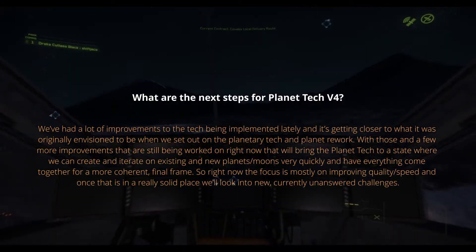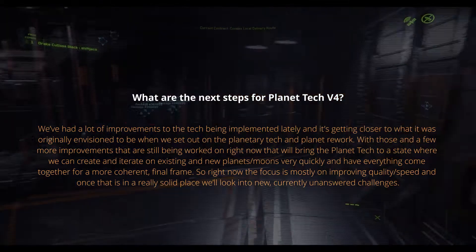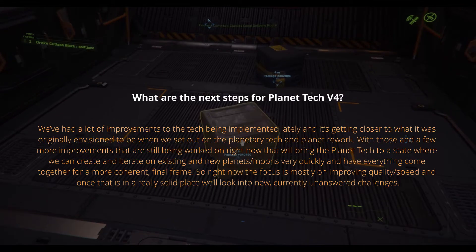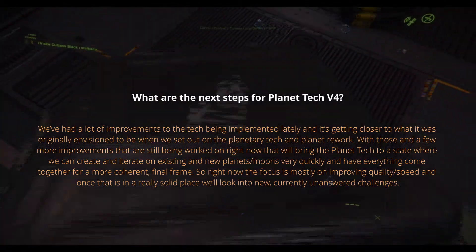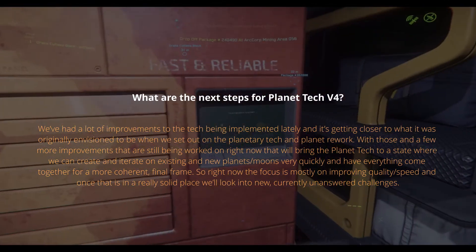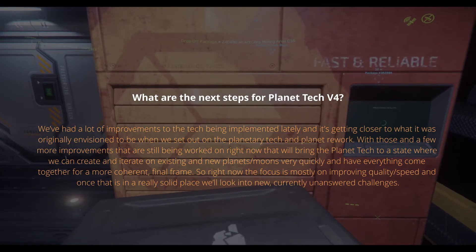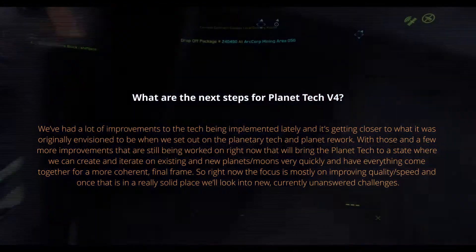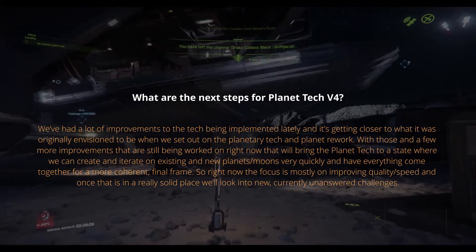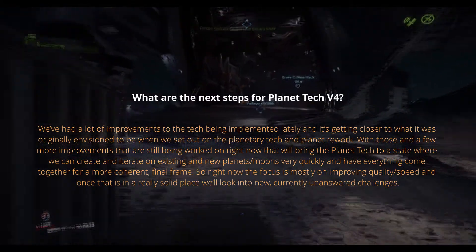What are the next steps for Planet Tech v4? We've had a lot of improvements in the tech being implemented lately and it's getting closer to what it was originally envisioned to be when we set out on the planetary tech and planet rework. With those and a few more improvements still being worked on, that will bring the planet tech to a state where we can create and iterate on existing and new planets and moons very quickly and have everything come together for a more coherent final frame. The focus is mostly on improving quality and speed, and once that is in a really solid place we'll look into new currently unanswered challenges.